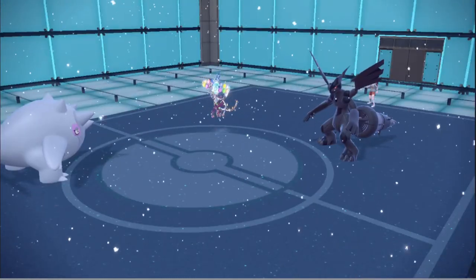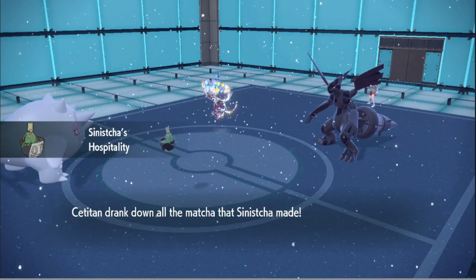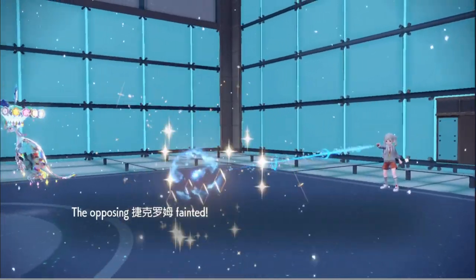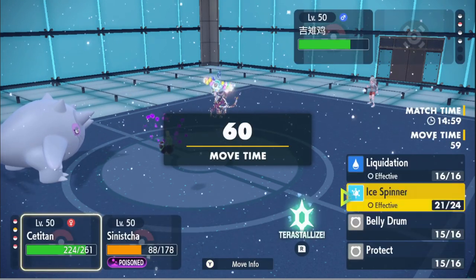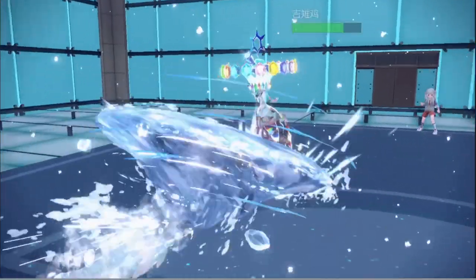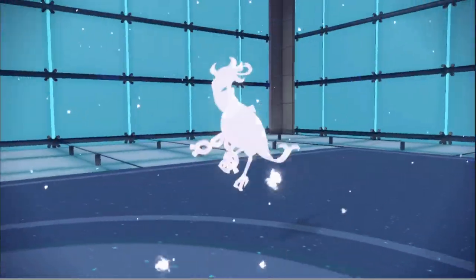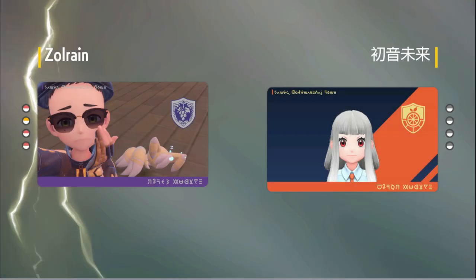Let's heal up — we have Aurora Veil, we have a lot of healing, so let's go into Tatsugiri and get a little healing going. Why is he ignoring the Titan though? Oh — we're faster than Cyclizar and it's not Scarfed, because he first Dark Pulsed and then went for Sludge Bomb. This guy got absolutely annihilated by the Titan because he just ignored it — he just let the Titan sweep him. Nothing to do but Ice Spinner and seal the game.